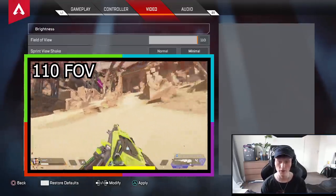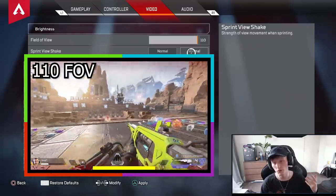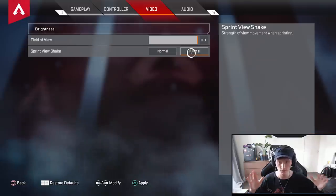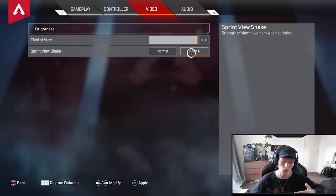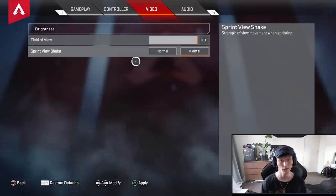Next up, sprint view shake — I definitely suggest Minimal. Let's say you're running through a Gibraltar airstrike and your screen is going crazy and shaking, just too much to even see. That's why you run Minimal, so you don't have as much shakiness in your screen.